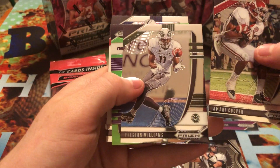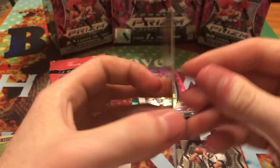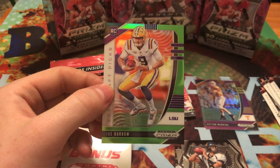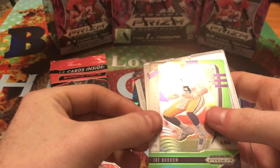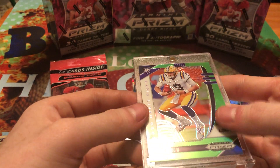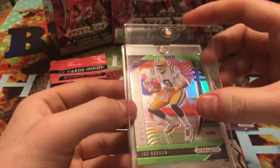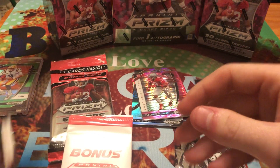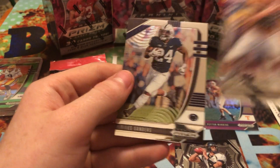We got a Cooper Preston Williams. Ooh, that's a green Joe Burrow numbered out of 125 — holy crap, that's awesome! This one's actually going right into one of my mags. Then we got a Trevon Diggs rookie card, a Brett Favre, and a Miles Sanders.